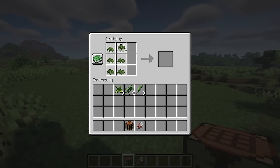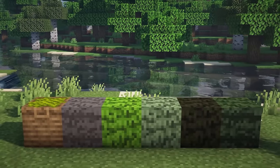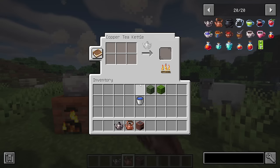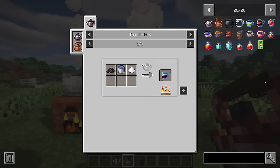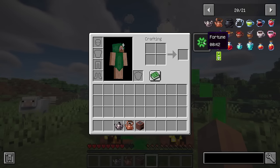Tea leaves can be collected by shearing flowers. These can then be either cultivated as tea plants or dried; you can combine nine tea leaves and place the block outside. There are two different tea kettles available, copper and iron, and both kettles only differ aesthetically. Place the kettle on a furnace, add all the required ingredients, and just wait a moment. Most teas have effects that positively impact all players within a certain radius.